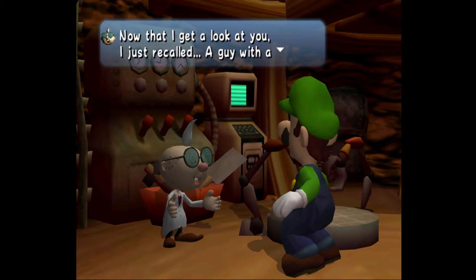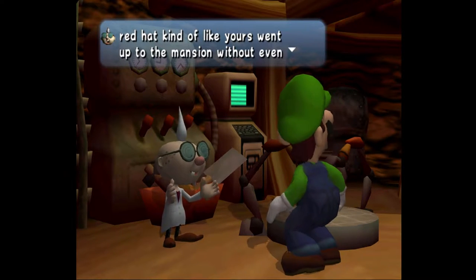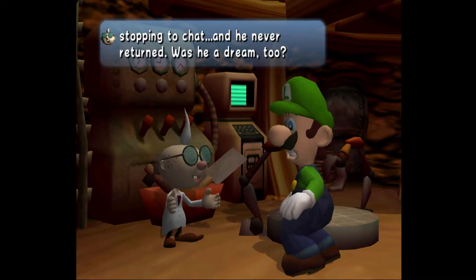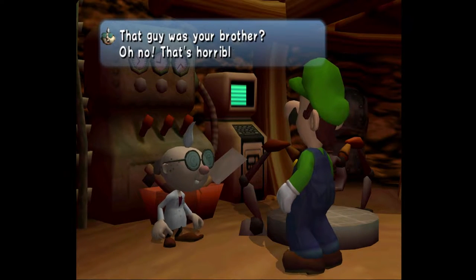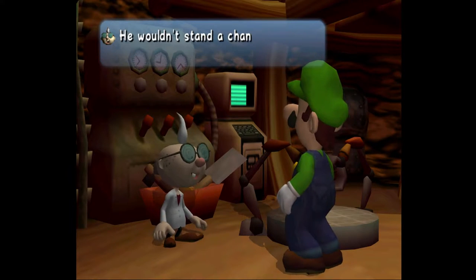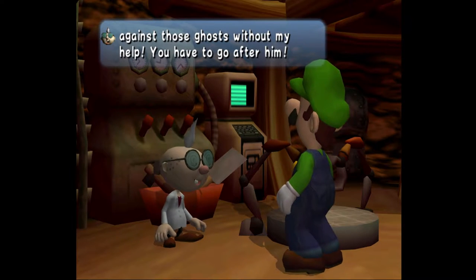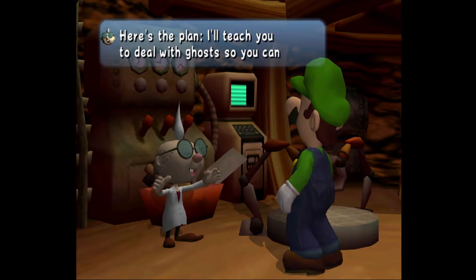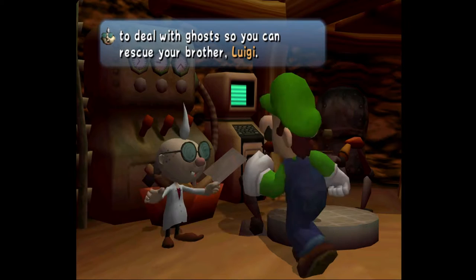Now that I got to get a look at you, I just recalled a guy with a red hat kind of like yours went up to the mansion without even stopping to chat, and he never returned. Was he a dream too? That guy was your brother? Oh no, that's horrible. He wouldn't stand a chance against those ghosts without my help. You have to go after him. Here's the plan — I'll teach you to deal with ghosts so that you can rescue your brother, Luigi.